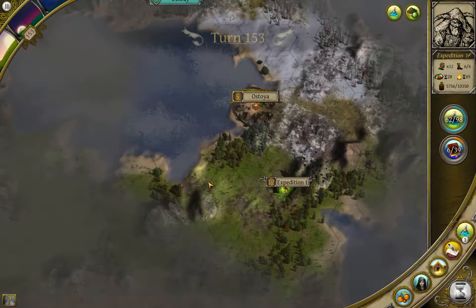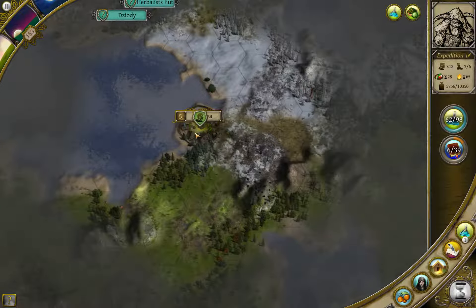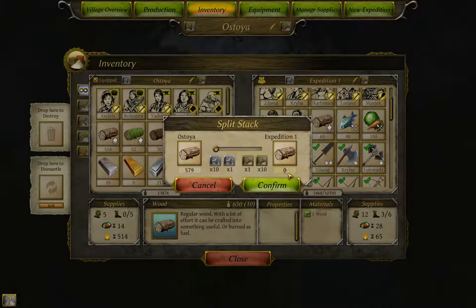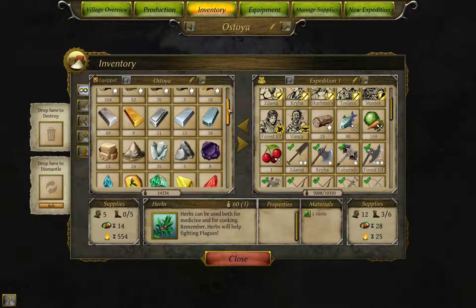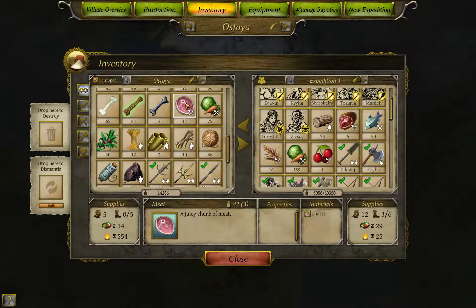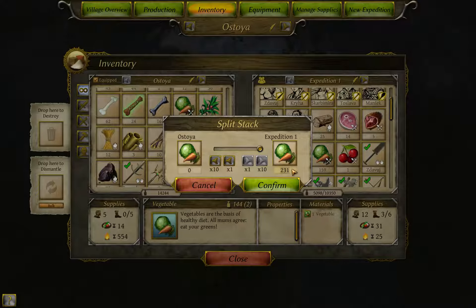One more turn - now we get back as fast as possible. Here is the elven wood. Let's take 25 wood with us. Also we don't have to keep all the herbs. Let's take the food, and we can also take the grain, the bird meat, the normal meat. We just leave vegetables and herbs behind. We don't even need all the veggies - let's take like 200.